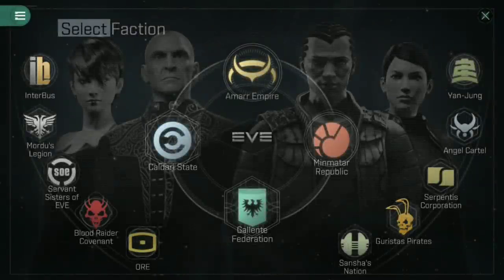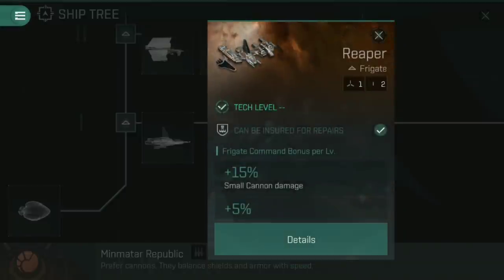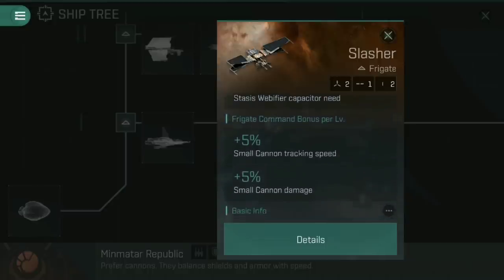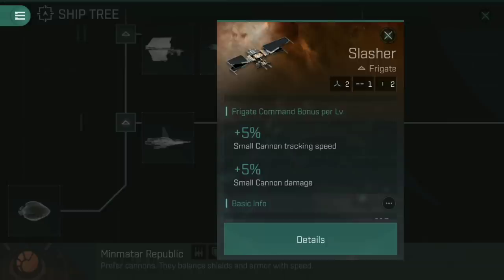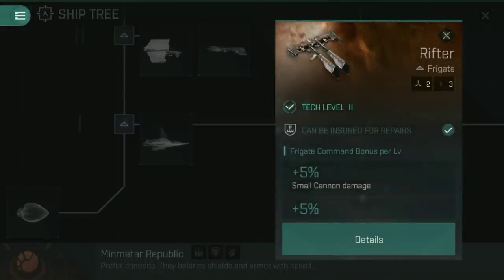Cannons as a weapon type are mainly found in the Minmatar Republic ship tree — this is where you're going to go if you are a budding cannon pilot. If you've started off with the Minmatar, you've started with a Reaper and probably upgraded already into a Slasher. The Slasher itself, for frigate command, gives you a bonus of small cannon tracking speed and small cannon damage. The alternative at tech level 2 is the Rifter, and even though I started this video in a Rifter — it being one of the most recognizable cannon ships in EVE — this is ultimately a terrible ship and there is no point in side-grading into it. Stick with the Slasher.